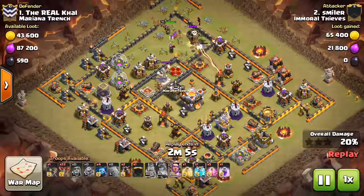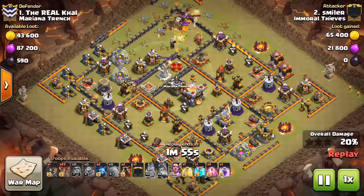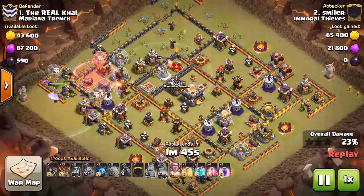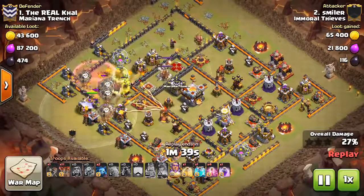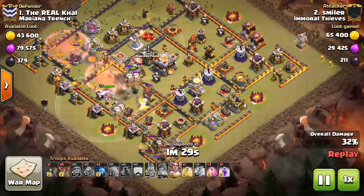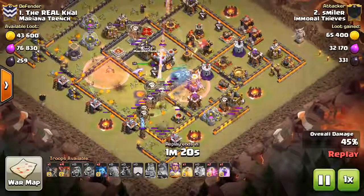Smiler here has the clone spell, which is pretty much essential for this attack strategy — we see it pretty much every time. The clone spell doesn't really have any other applications, but it works very well for this composition. Basically, you drop those two lava hounds just like Smiler does right there into that first air defense, plus a few balloons. The haste spells are good for the initial propelling of balloons into the base. He drops down the haste, the warden comes down as well — make sure your warden's on air mode. And there's the clone spell: you want to drop it right in the middle of the base as that big group of balloons is cutting across the middle. You get like an extra seven or eight balloons, which is awesome.